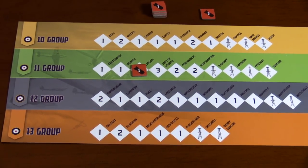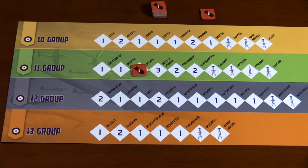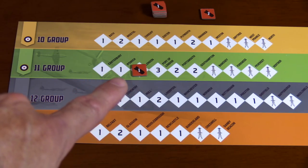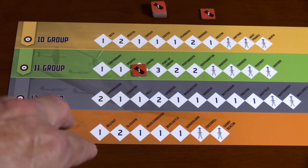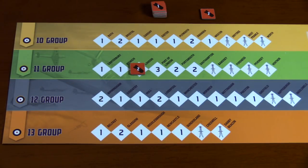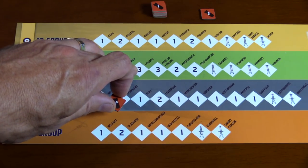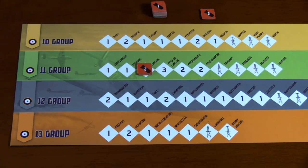Looking at the German targeting and British production card, you can see different groups displayed with major city targets and radar installations. The numbers are production points for each city. A bomb marker on a city indicates it's been bombed and taken damage — London here has one hit and requires three to wipe out. When a city has a damage marker on it, you cannot use those resource points for repairs, hence they're covered.